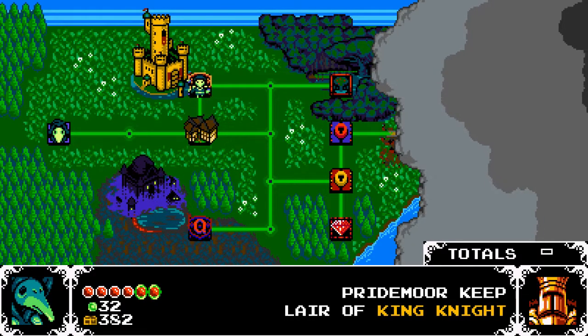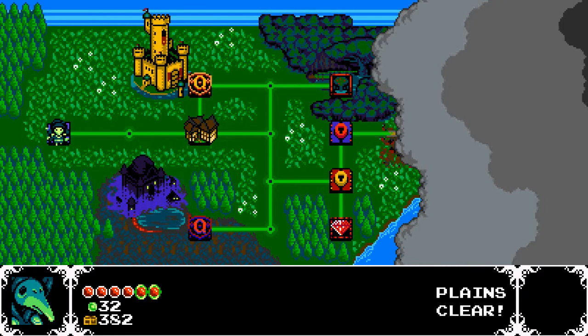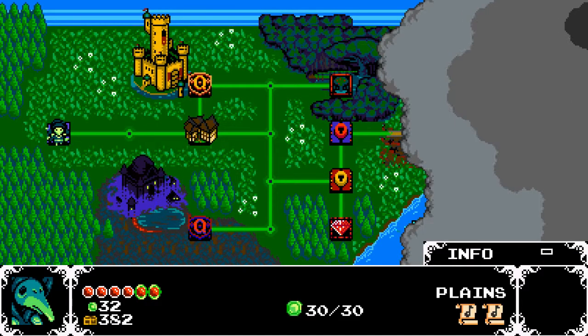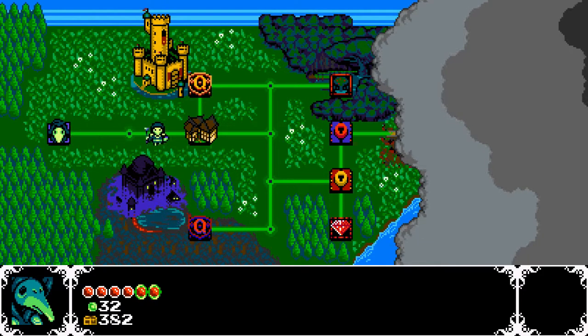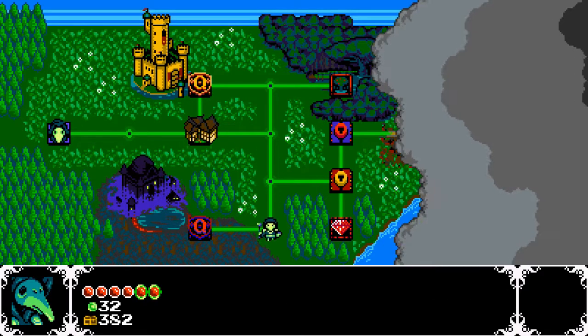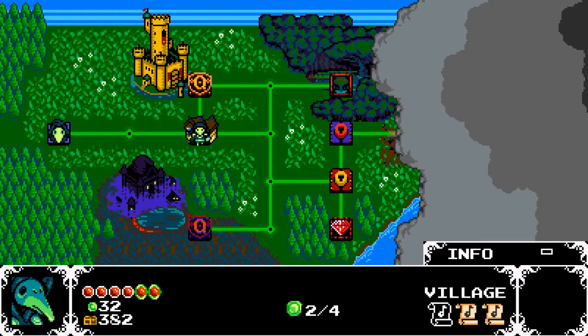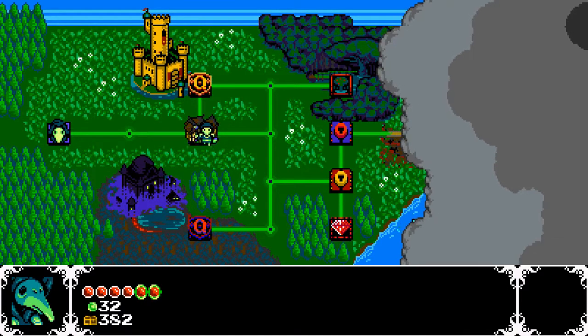Not sure what that totals thing is there. If you hit select, it shows you how many things are in each place. Oh, there's actually two more hidden coins and a hidden scroll in the village somewhere. Good to know.